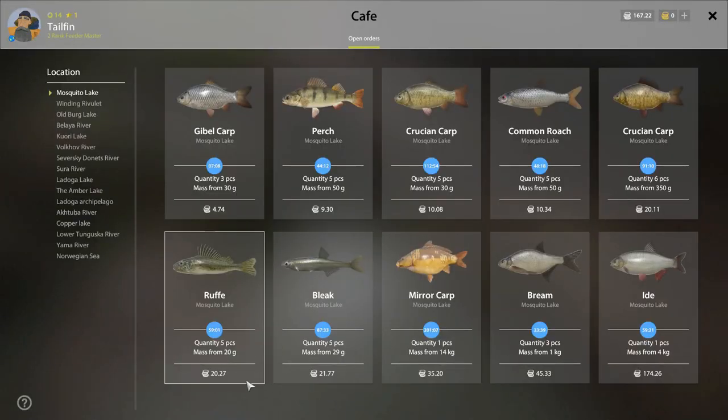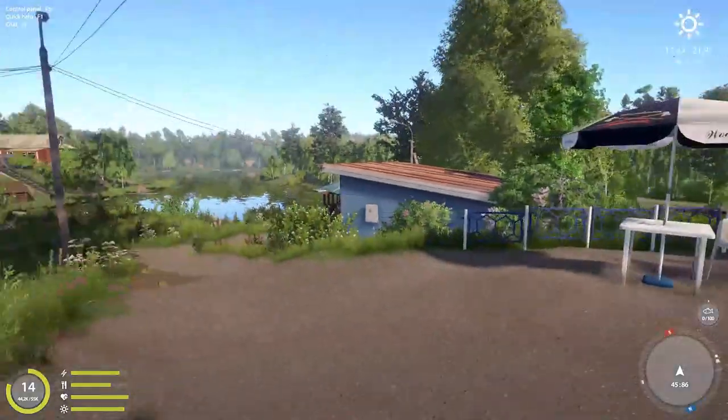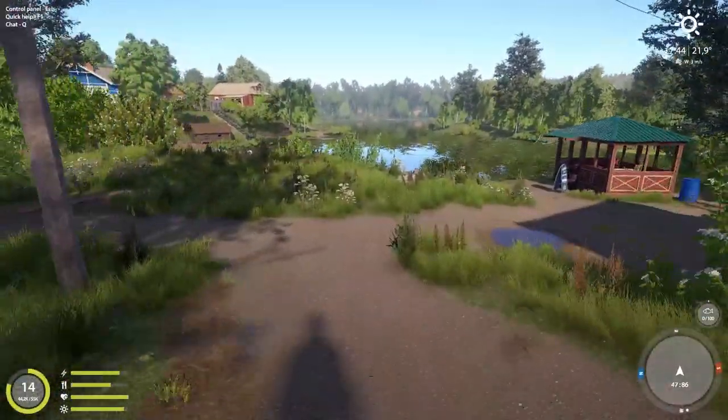These are the current cafe orders. What I like to do is take a screenshot so you can refer to them while you're fishing, because I'll always forget what I need to fill. So you just check your screenshot. Alright, let's head down and go catch some fish.